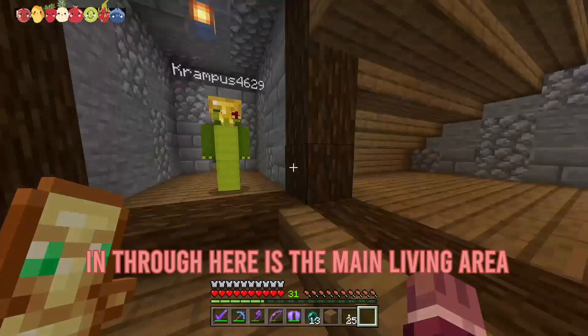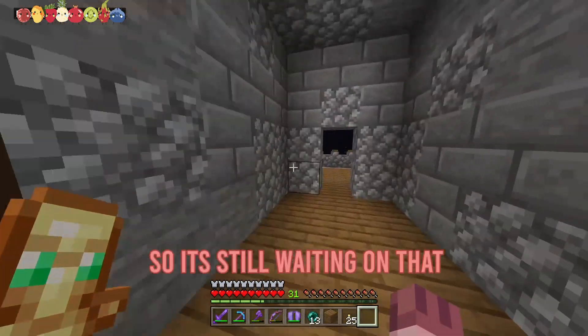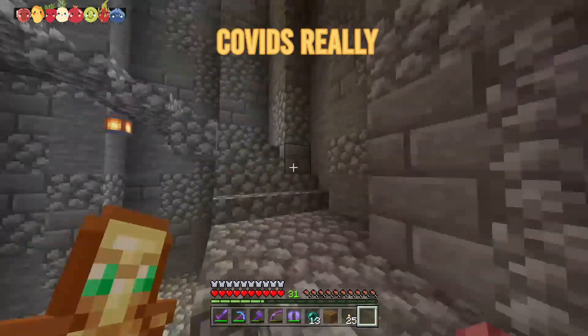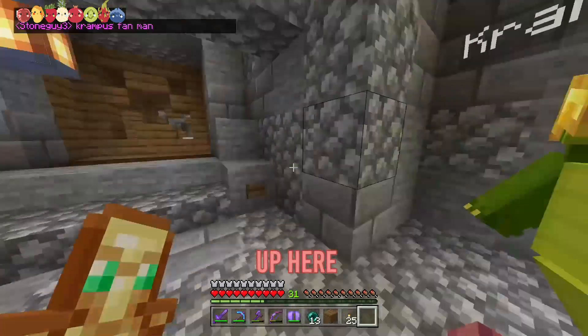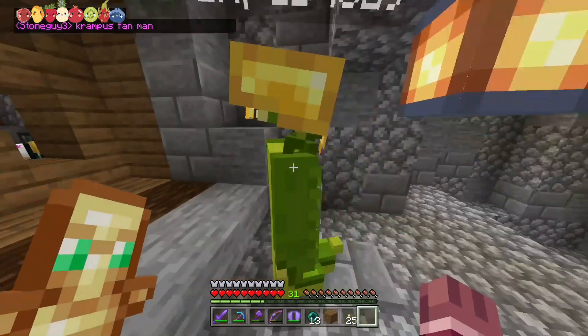In through here is the main living area — I haven't had my furniture shipped in yet. We'll get there eventually, some tables and stuff, that happens. And then up here is the master bedroom with the signature creeper doors. That's cool. How beautiful.